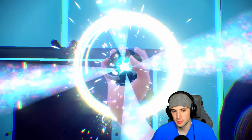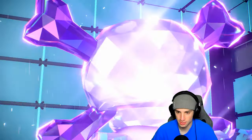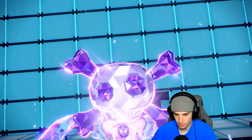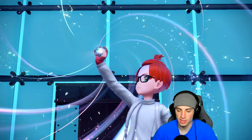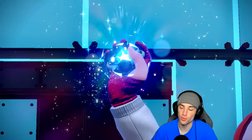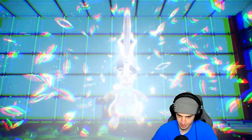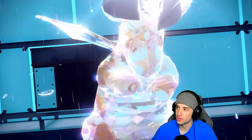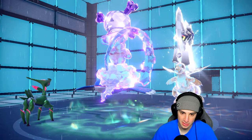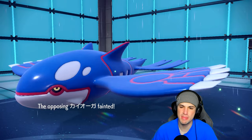Our Poison Tera from Landorus comes out — Sludge Bomb should do big damage and gets rid of our Water weakness. If they're not Terastallizing Kyogre into a different type, it might die. They are Terastallizing, but we can hope it's Water Tera. Iron Leaves goes for Leaf Blade — they make a good read on us, but Leaf Blade should KO it and yes, Iron Leaves does big damage.